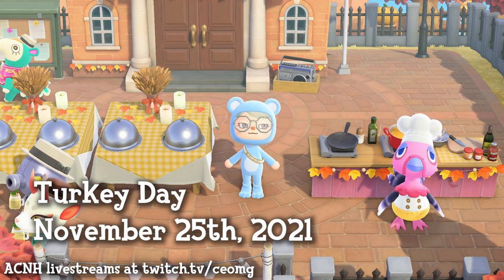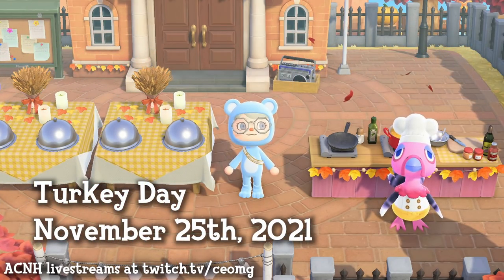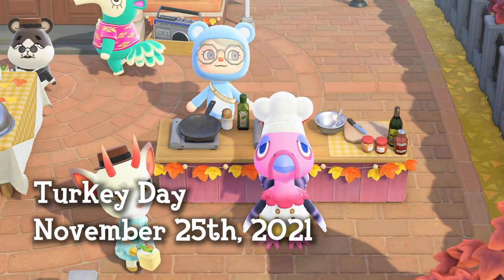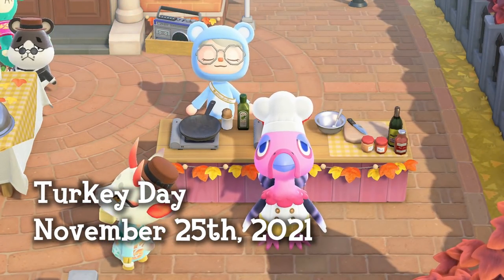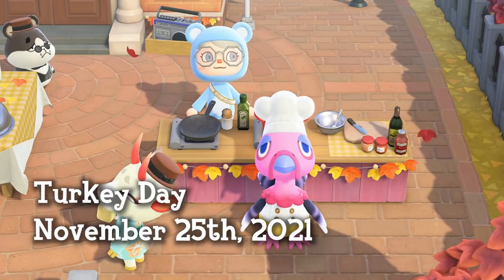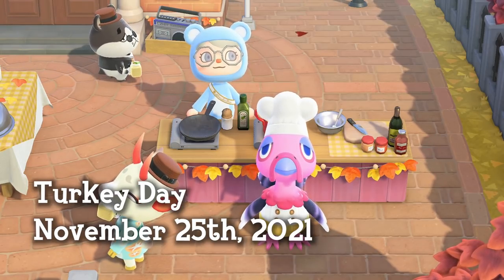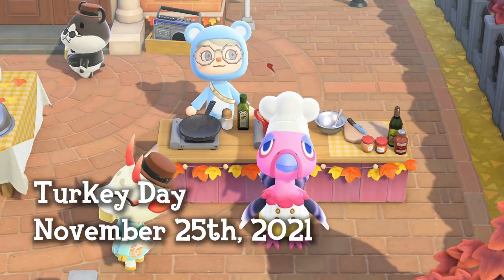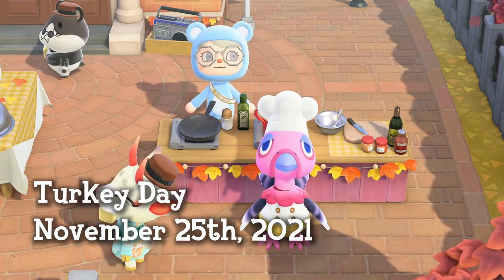Turkey Day is a global event in Animal Crossing based off the holiday of Thanksgiving. The premise of the event is that you are an assistant to Franklin, the turkey who shows up in your plaza to cook a Thanksgiving feast. This happens on the same day as Thanksgiving in the United States, which is November 25th this year. Franklin will be on your island on the 25th at 9 a.m. and will stay until midnight.